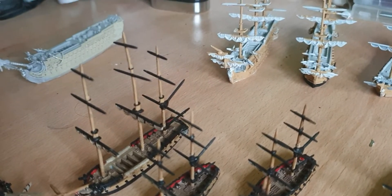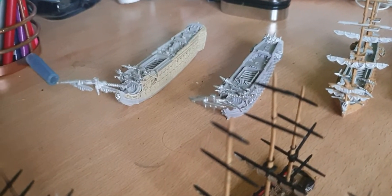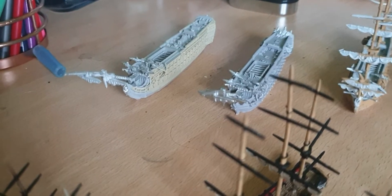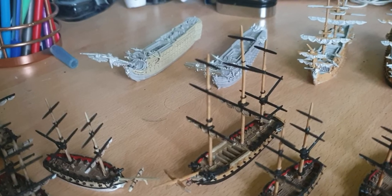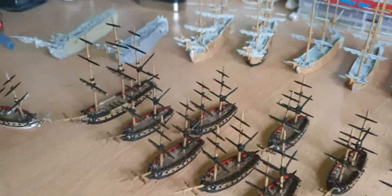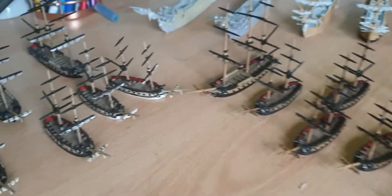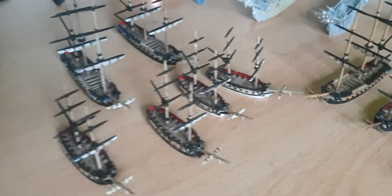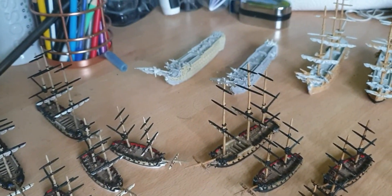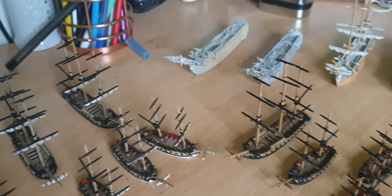I've since also picked up the Royal Sovereign and the Llorian — the other French first rate. That didn't come in the starter set so I picked that one up separately. I do really like the other Ships of Renown from the French starter set, but I'm so sick of doing brigs — if I pick them up I'll try to find them separately on eBay.